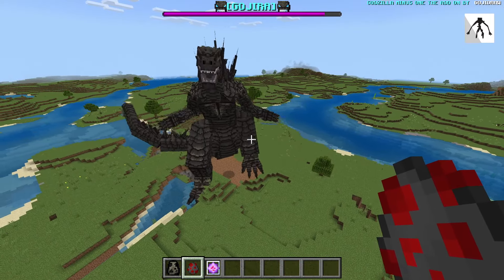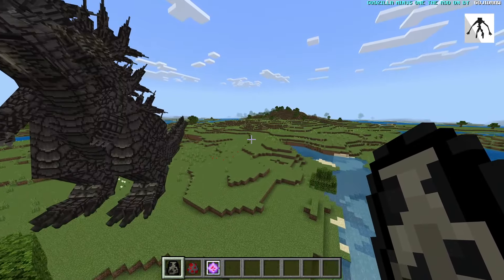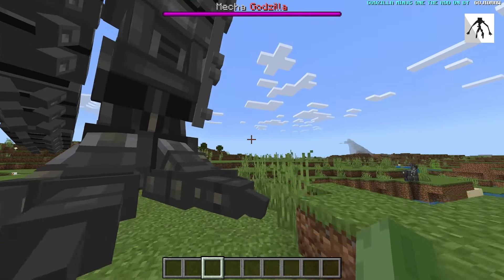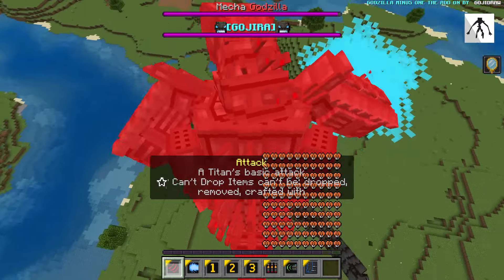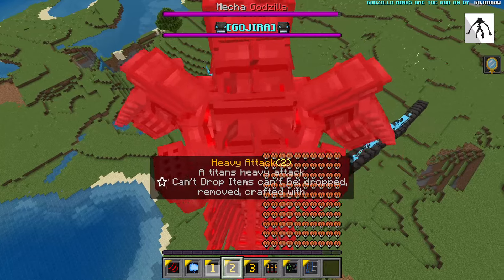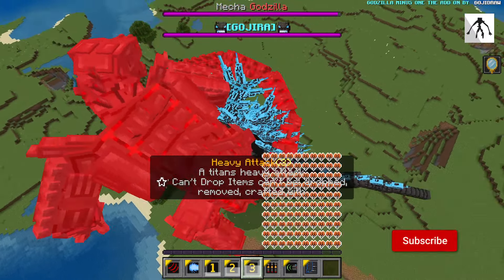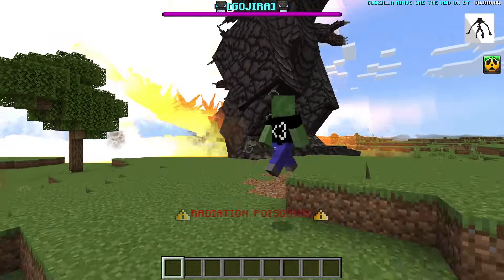Here's my plan — we're going to try to do things on our own. We'll use the end crystal, right-click, and become Mecha Godzilla ourselves, then go in for the attack and see what we can do. The beam from earlier didn't do anything, and I'm not sure if I'm attacking at all. Going for the heavy attack... I don't think I'm actually landing hits. Oh no — we're dead, and we have radiation poisoning.